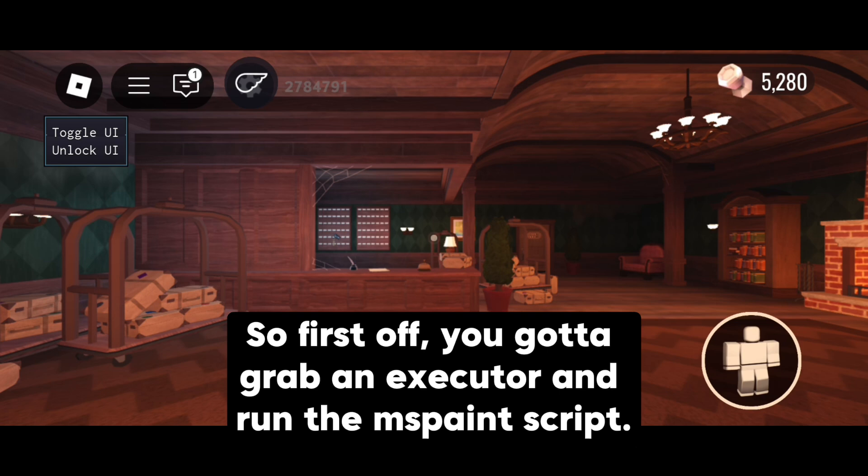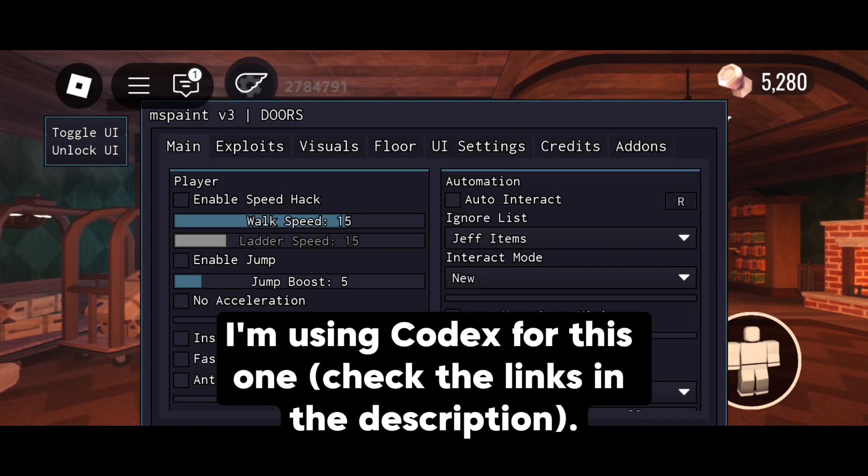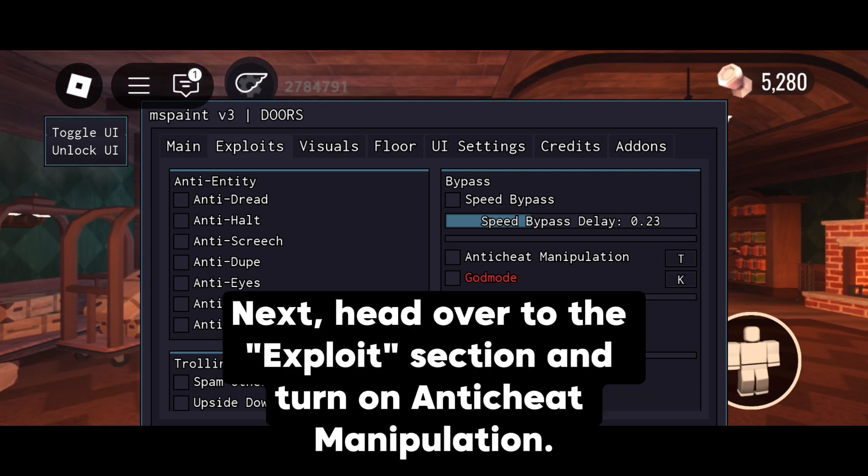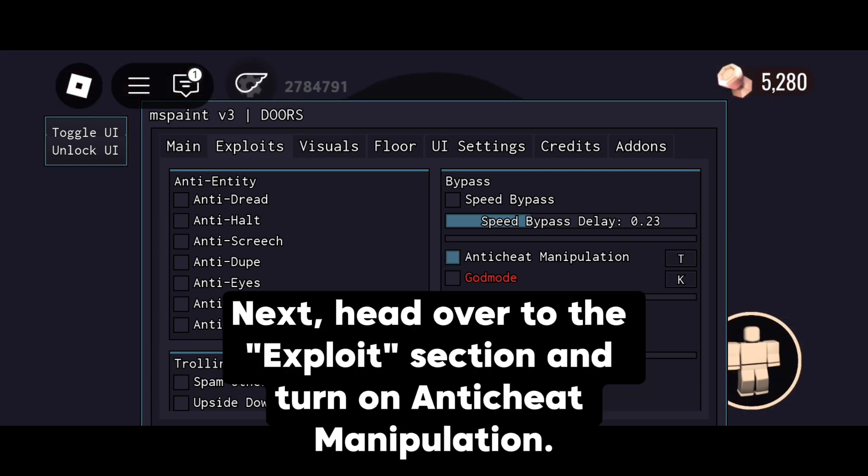So first off, you gotta grab an executor and run the MS Paint script. I'm using Codex for this one. Check the links in the description.